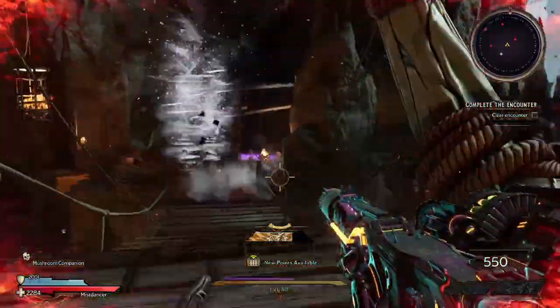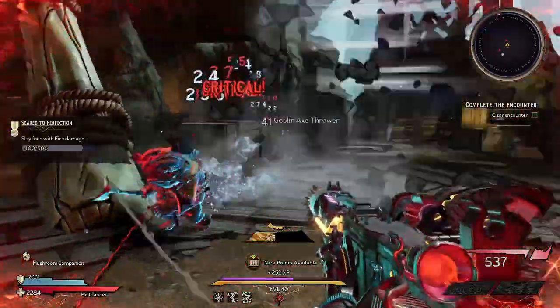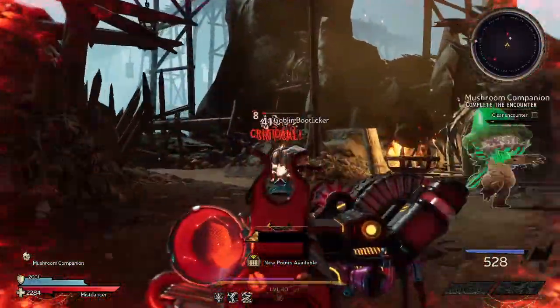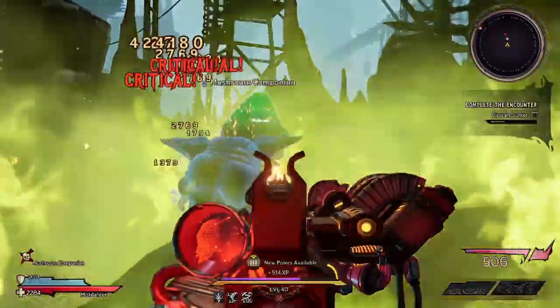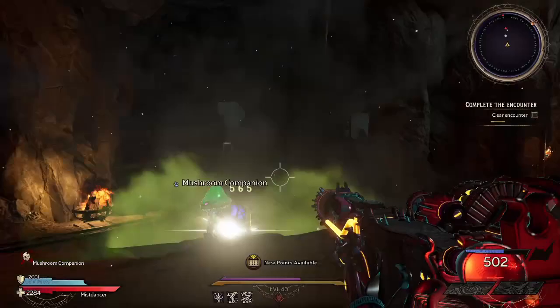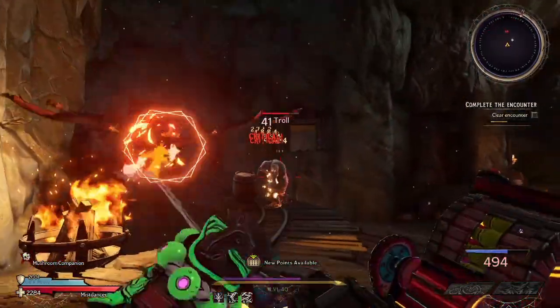Where you can find this — you can get it from a random drop in the overworld. So you're going to have to be running around grinding, and hopefully you'll get this legendary weapon to drop for you. There is no specific location. I may have gotten it doing chaos runs or in the overworld, but you can get it from the overworld as a random drop.